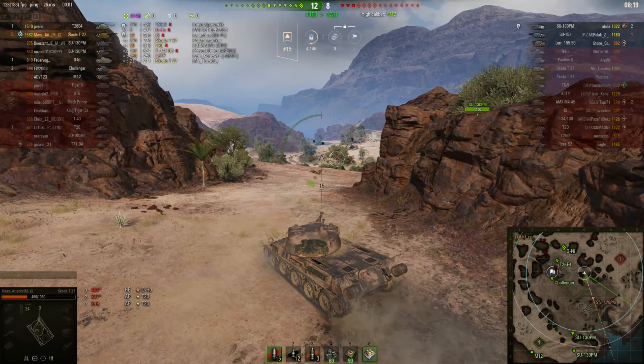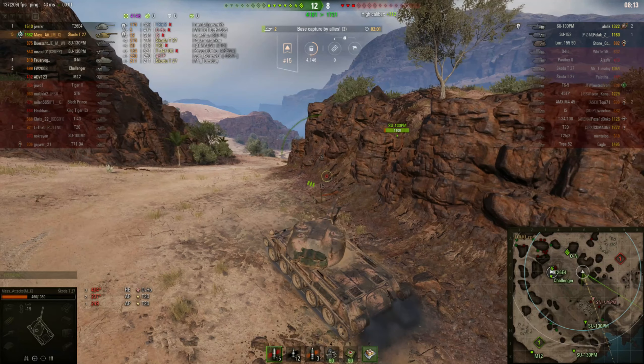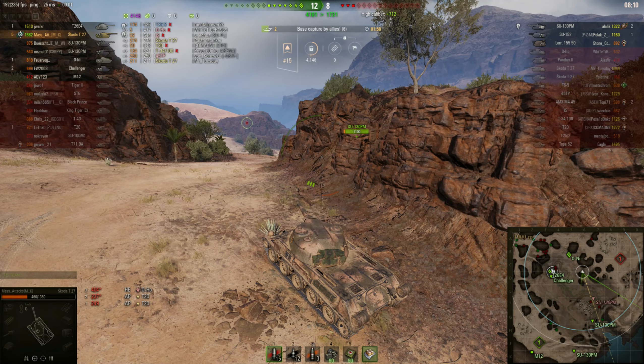I'm going to try and play this ridge. I spotted that SU-130 there — I'm going to pull back just in case he spotted me, but it doesn't look like he did. That tank could take us out in just one shot, so I'm letting our SU-130 push forward — he can light him up and take a shot for us. I think it's most likely gone towards the cap, since two of our teammates are capping. I was right — he's made his way to the cap and he's been taken out.